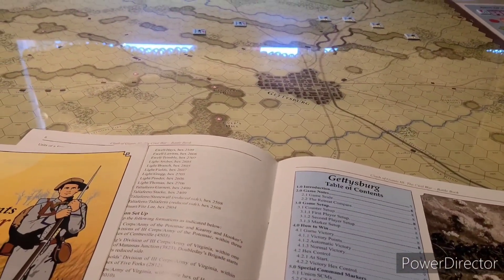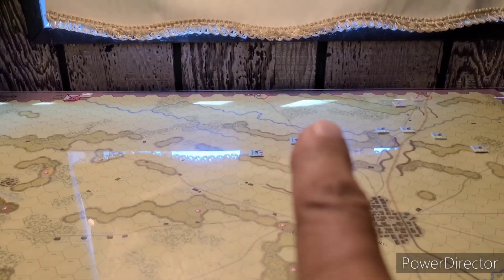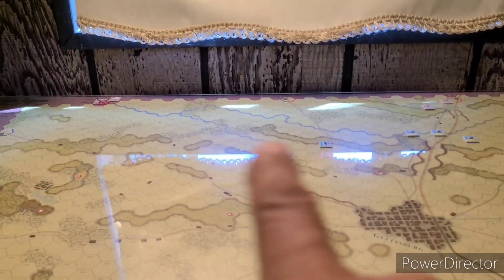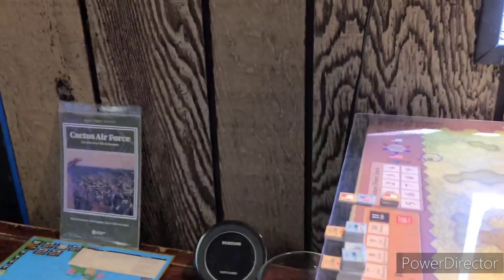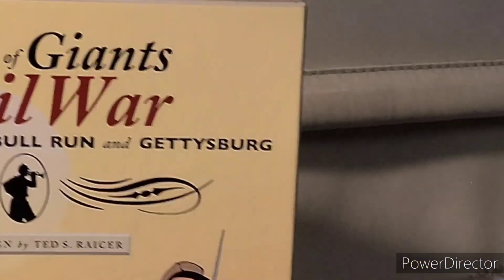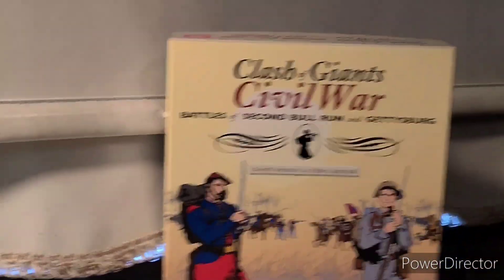We still got a lot of chores outside. I gotta finish staining my deck steps today — we could see it's sending me blazing. I usually like it when the sun goes on the other side of the house so it's shady to get out there and do that, but I want to get it done and then get back in here. We still have Cactus Air Force to play and our latest game, Clash of Giants: Civil War — Gettysburg. Summertime in July, having a great time down here in the war room section of the man cave.